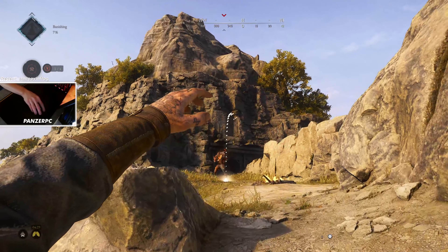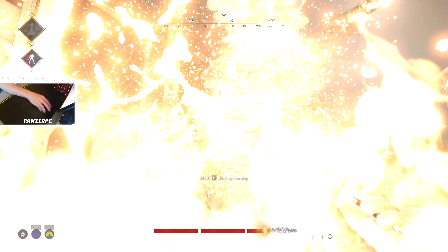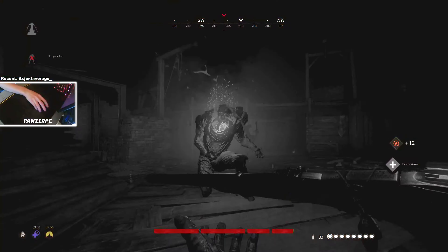When you locate him, he can perform two main attacks: firstly, a ranged free burst of flames, and secondly, a fire blast which he activates when you get too close. He does not have a rage mode and does not do any damage except fire, meaning despite his fiery appearance, melee can be an option.